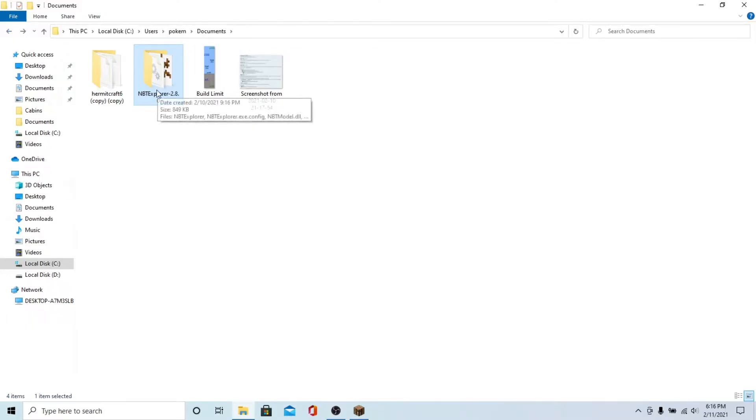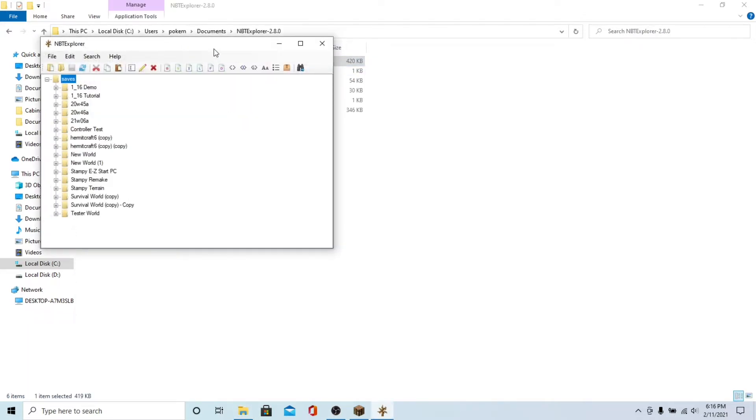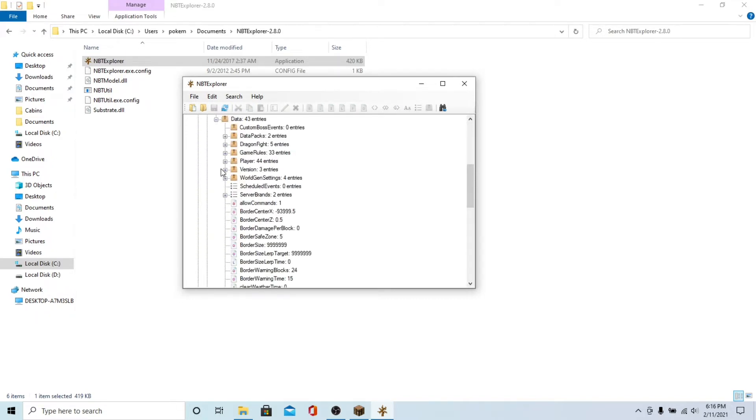So to do this, you're going to need a program called NBT Explorer, and I'm going to leave a link to the download in the description. It works on Windows, Mac, and Linux, so no matter what device you're on — at least if you're playing Java Edition — you can do this. We'll just find the Hermitcraft Season 6 copy world, then go to level.dat, data, and then version. This is where we're going to work the magic. This is what the game looks at to see if it needs to warn you about loading an old world in a newer version, or just, in this case, lock it up completely. You'll see that it's currently 1.16.5 and the ID is 2586. Every single Minecraft update and snapshot since around 1.5 has its own unique ID.